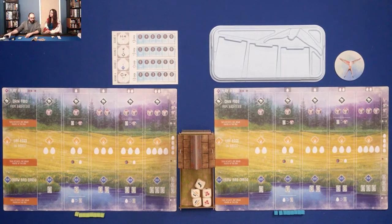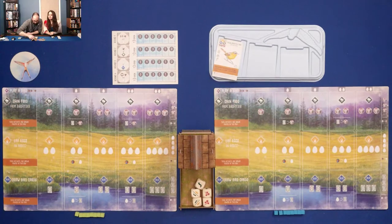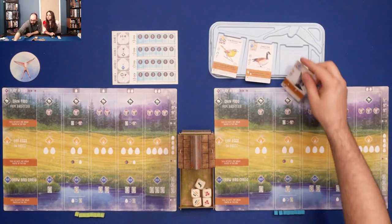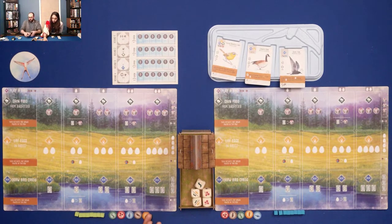The first thing we'll do is determine first player using Chawazi. Marlena got first player. Next, we'll deal out your cards and get one of each food to start. In Wingspan, we start with five food and five bird cards, and we can keep as many as we'd like, but for every card you keep, you have to get rid of one of your starting food. You also start with two bonus cards and choose and keep one of them.